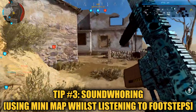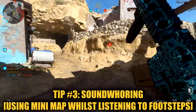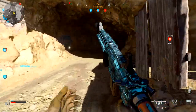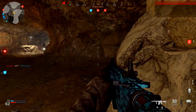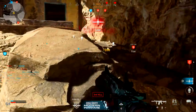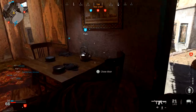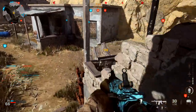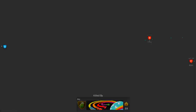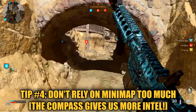This goes into tip number three: sound whoring. The footsteps are louder in this game, but unfortunately your teammates' footsteps do sound similar to enemy footsteps, and it's really hard to distinguish between the two. This is where you have to use the mini map. Whenever you hear footsteps around you, make sure you check the mini map to see if you actually have teammates around you. If there are no blue triangles on your screen, that means there's an enemy nearby, and it will generally let you know which direction to be ready for.